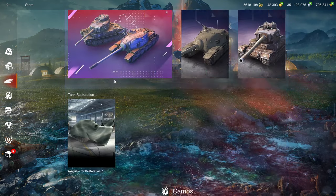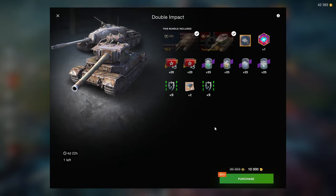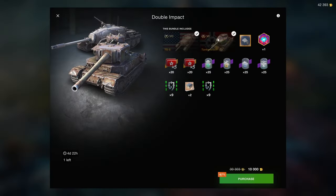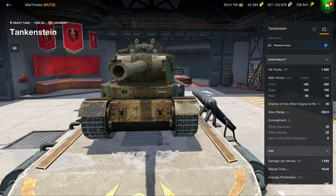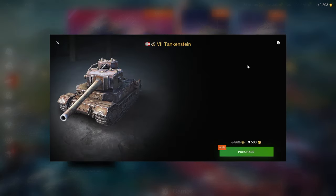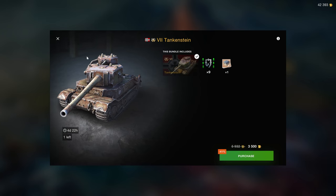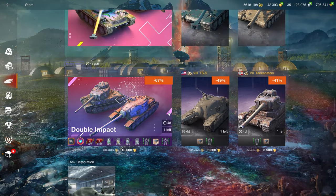What essentially now amounts to an insult: for the same price as the T77 and KV-5 bundle, instead of two good tier 8 heavy tanks you get a mediocre tier 8 tank destroyer. The Tankenstein is a funny little novelty for 3.5k with two different guns, but the TS5 is entirely pointless.